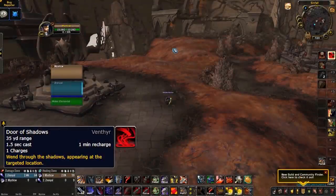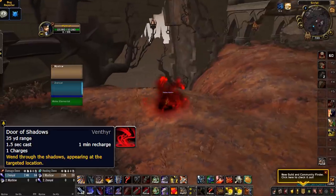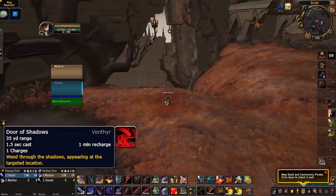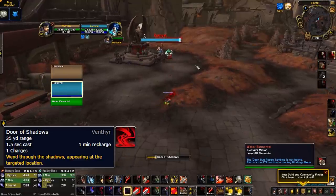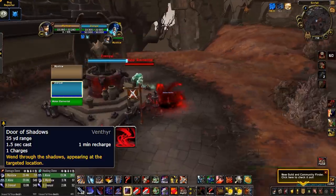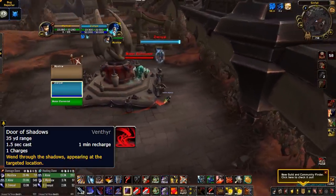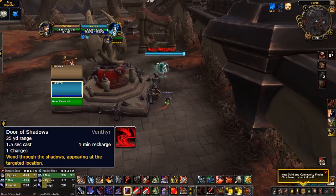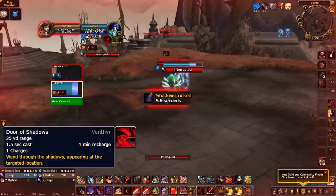Next, let's look at the Venthyr. Door of Shadows is a 35 yard range teleport with a 1.5 second cast on a 1 minute cooldown. The issue with Door of Shadows is the 1.5 second cast makes this clunky to use and unreliable in high pressure situations. If someone is getting away, the gap closer can definitely help catch up, but the risk of their teammate interrupting you or them getting to a pillar and continuing to line of sight you after you've teleported to them definitely exists. This is also in part because where you teleport to is telegraphed on the ground, meaning you won't be surprising anyone with this long range teleport. And the same goes for using it to get away when you're in trouble — the risk of being interrupted exists.